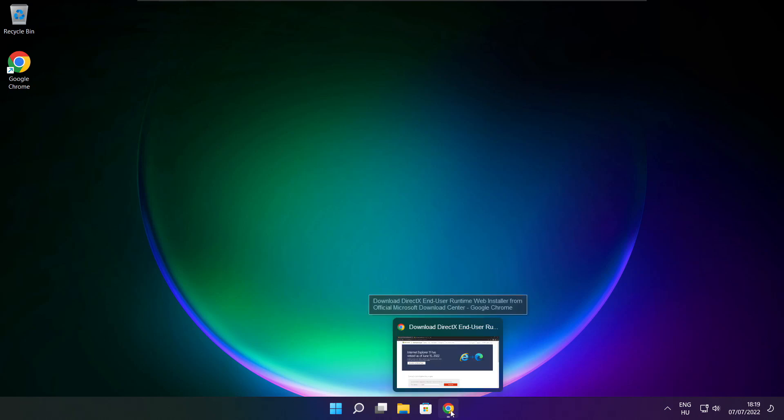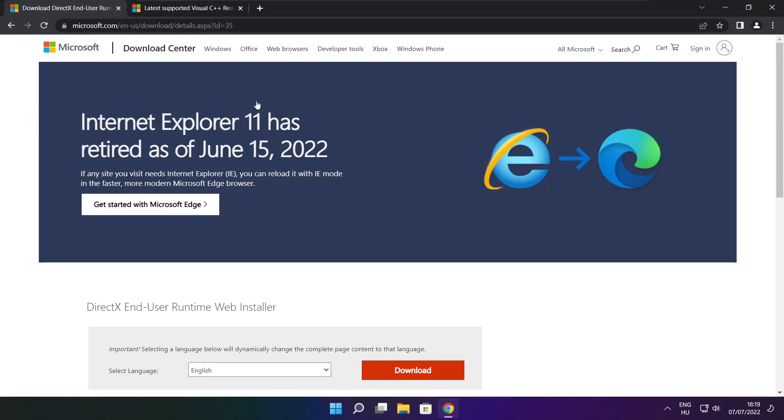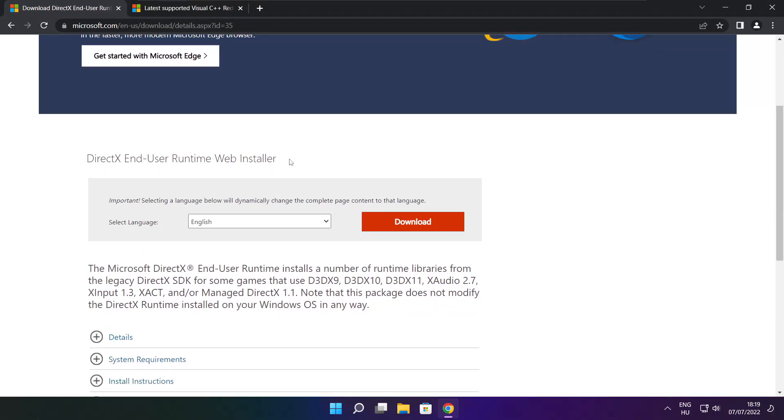Open internet browser. Go to the website — link in the description. Click download.